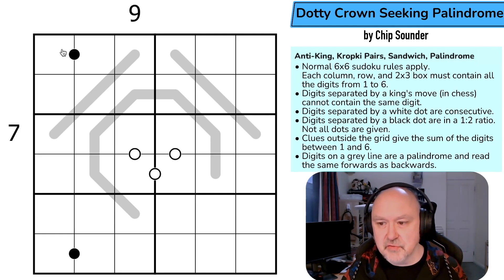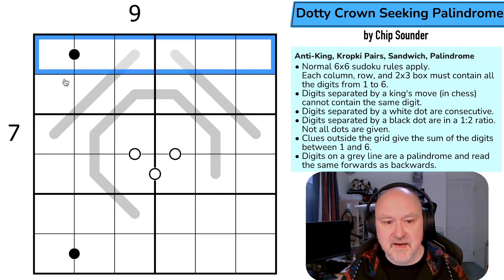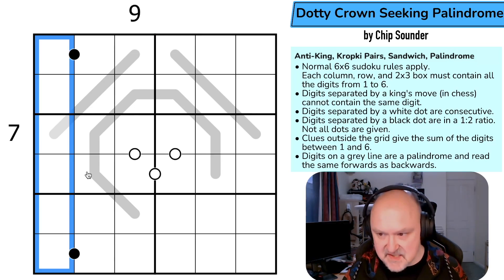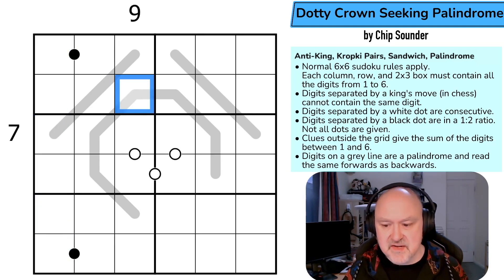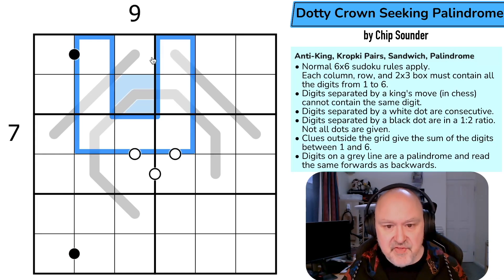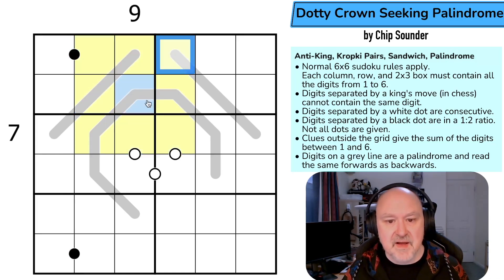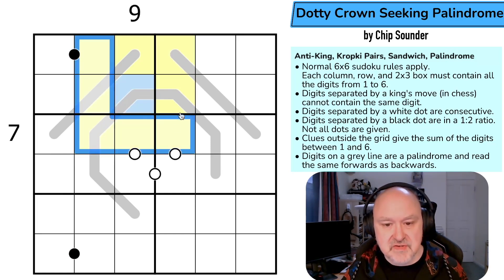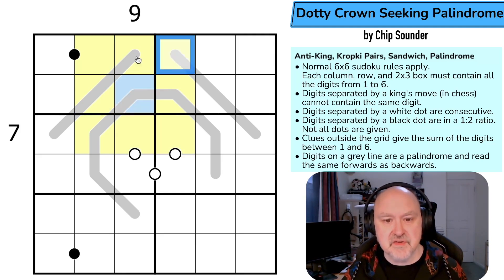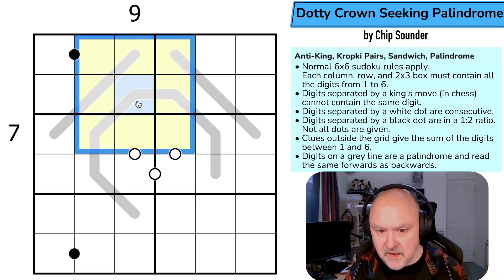Normal six by six sudoku rules apply, so in every box, every row, and every column we place the digits one through six without repetition. Digits separated by a king's move in chess cannot contain the same digit. So for example, if this was something, none of these digits could be the same — even though they don't see each other by regular sudoku, they do see each other by king's move. Any cell can contain the same digit basically if a king on a chessboard could move to that square. Interesting — I don't think I've done a king's move six by six before.